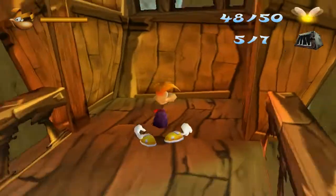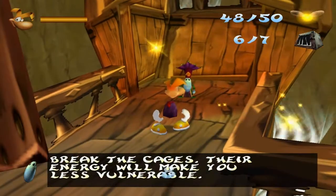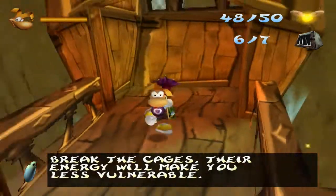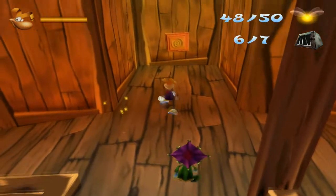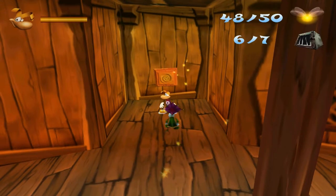And here we have a dead end - but if you look up there's a cage over there. Break the cages, their energy will become less vulnerable. For every tenth cage that you break, your maximum energy will get higher.